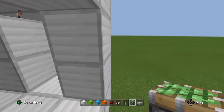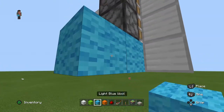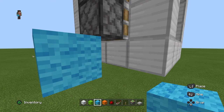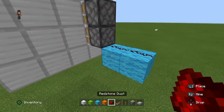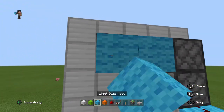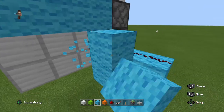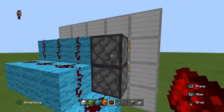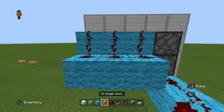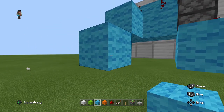Now you want to start on the redstone parts — this is where it starts getting confusing. I'm gonna build it out of wool, but you don't have to. We're gonna place two blocks here, put two redstone on top, put this out three, and then put this out three like that. This will power those two pistons there.